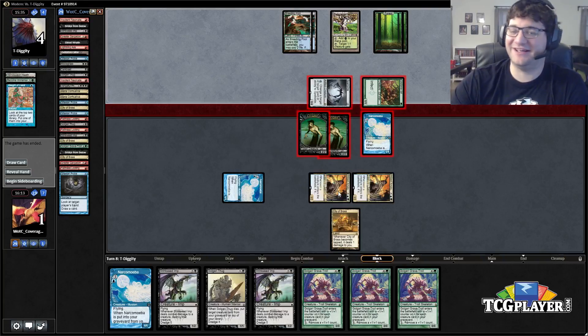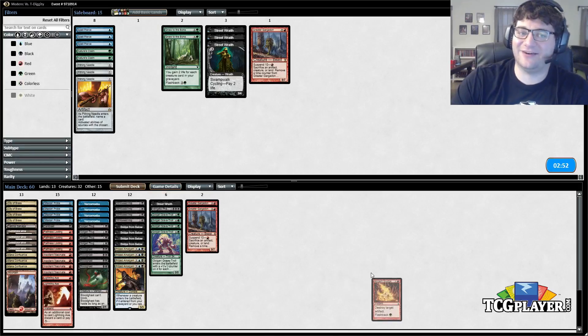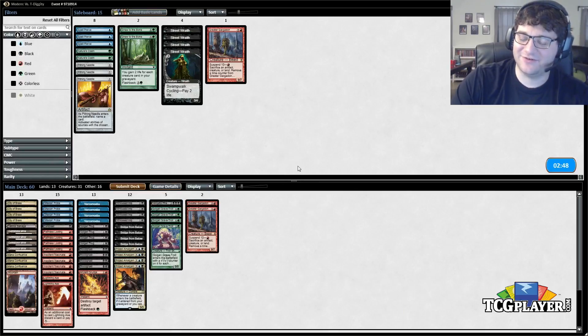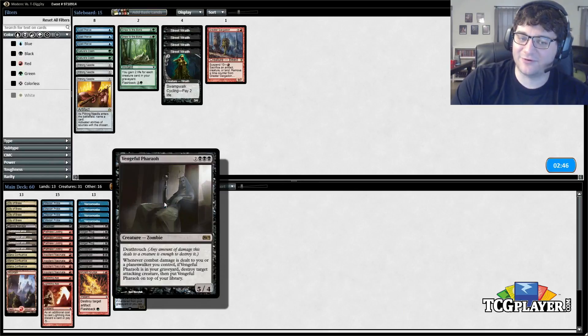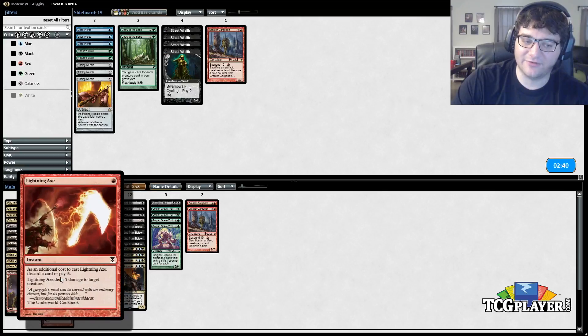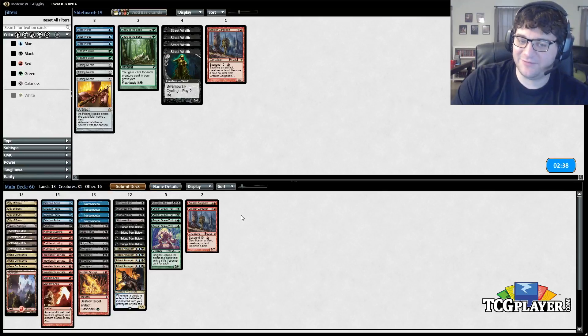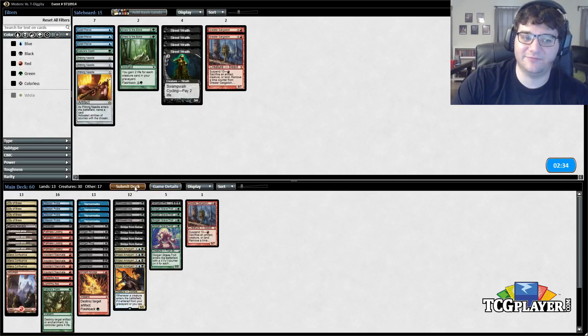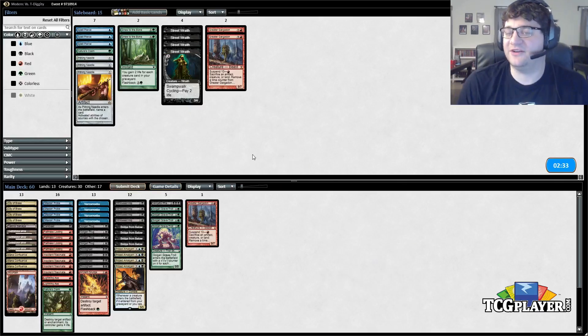He's got Spellskite so let's go ahead and get the Ancient Grudge in here. I'll cut the other Street Wraith — I still like it for what it's worth, it was a little awkward that game. I like the Lightning Axes as well. Actually I think I like Gargadon less than all of it and I like Nature's Claim — it's both good if he finds some graveyard hate and it can hit the Spellskite as well.